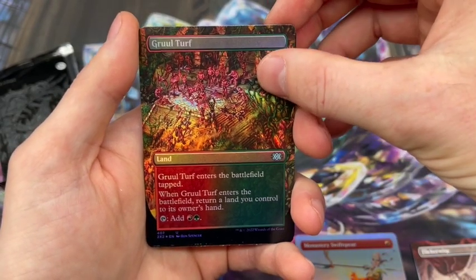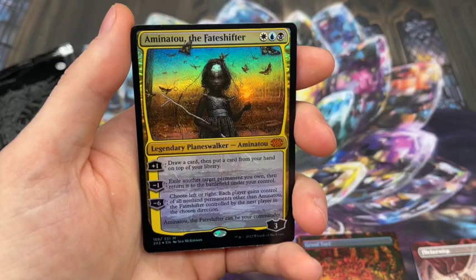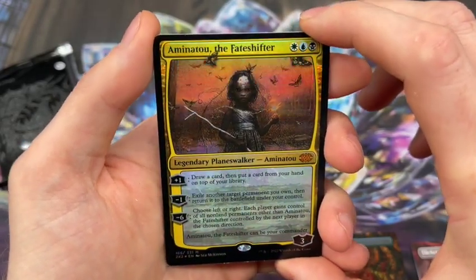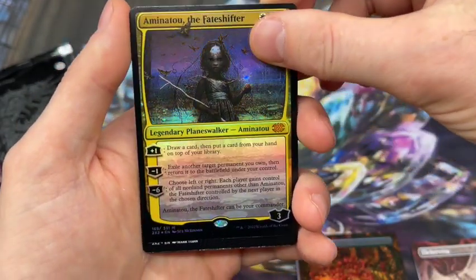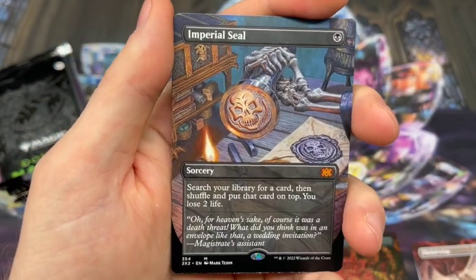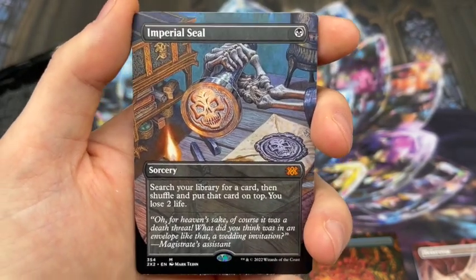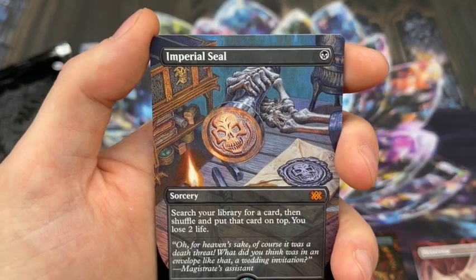Now we're getting into the rares. The first pack rare is a Mythic. I actually don't think I've pulled her yet — that's cool. She is kind of creepy looking, but the floating looks awesome. I love what they did — they were able to highlight the different pieces. The butterfly is looking three-dimensional, like they're actually flying. Really nice job. First Borderless Non-Foil is also a Mythic — Imperial Seal! I have not yet pulled a Borderless Imperial Seal. That is awesome, super exciting. What a great looking card. Starting out strong with the pack — two Mythics in a row.